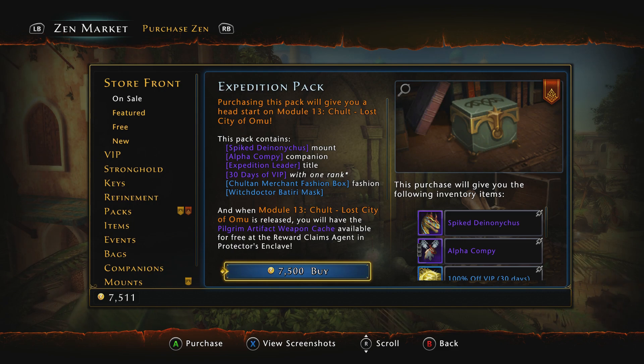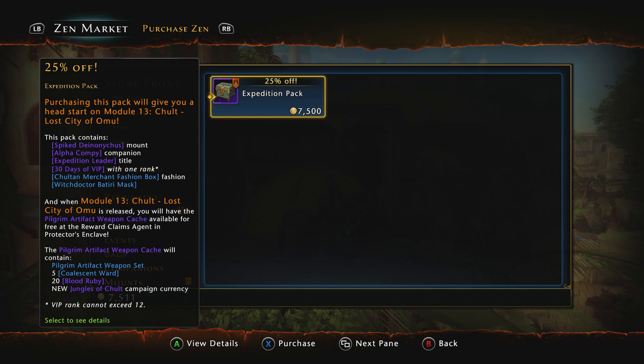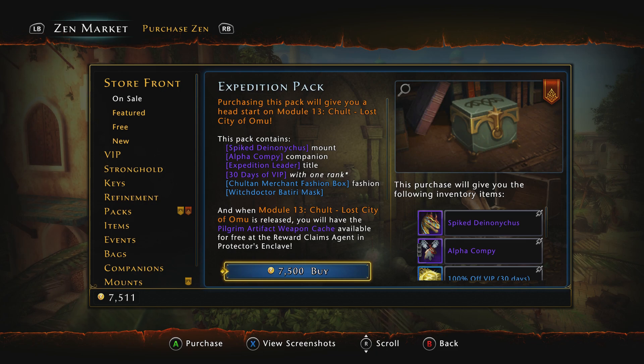What we are looking at is a pack that you can buy from the Zen market, and we want to determine whether or not this pack is actually worth buying. As you will see, it's listed in the On Sale category and also under the Packs category. In either category, you see it says there is 25% off. Neverwinter was a little cheeky — I tried to use a 15% off any item coupon and it wouldn't let me stack it, unfortunately. The cost of this pack before Mod 13 lands, which will be on the 24th, is 7,500 Zen.